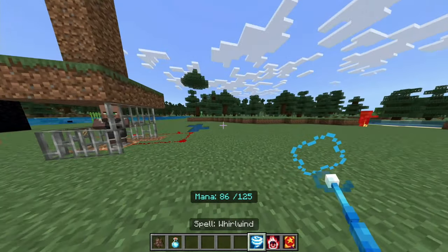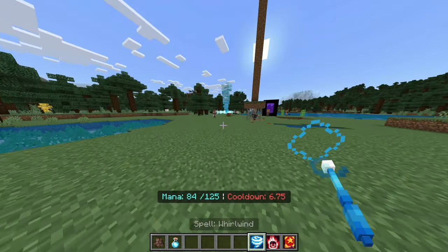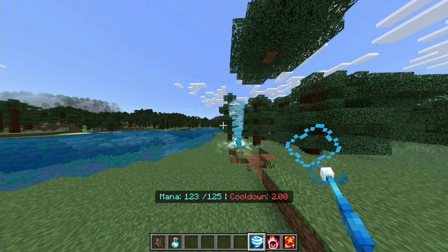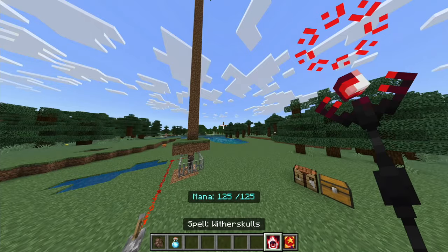Next I got a spell called Whirlwind — I'm assuming it'll summon a tornado or something. Whoa! It doesn't do much damage but it throws enemies up and down constantly.